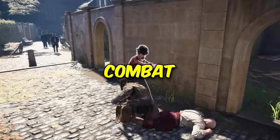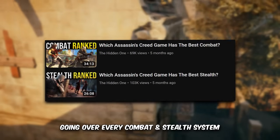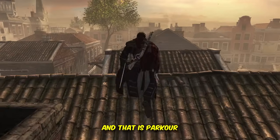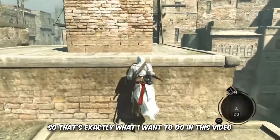The three pillars of Assassin's Creed are combat, stealth and parkour. And whilst I've already made a video going over every combat and stealth system in the series, I have not talked about the most obvious one, and that is parkour. This video is way overdue, so that's exactly what I want to do in this video.